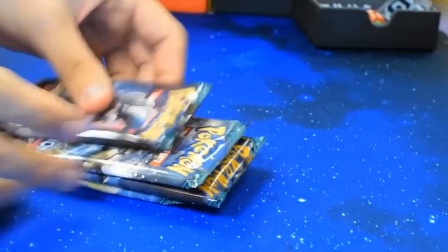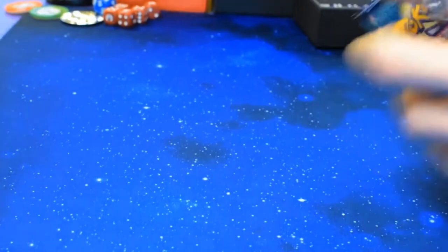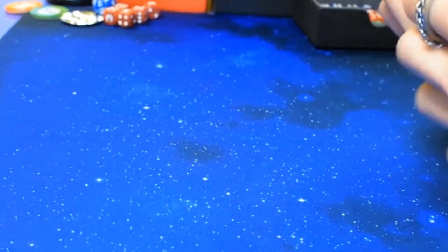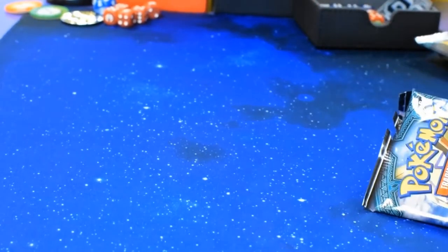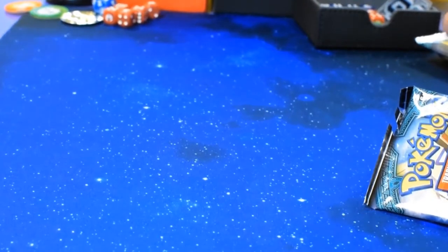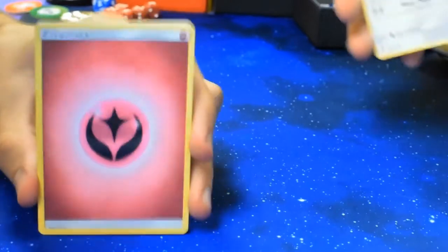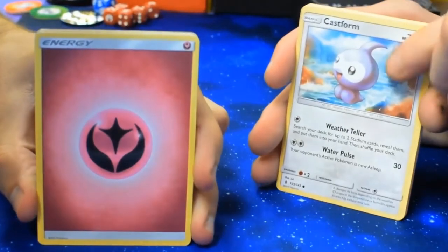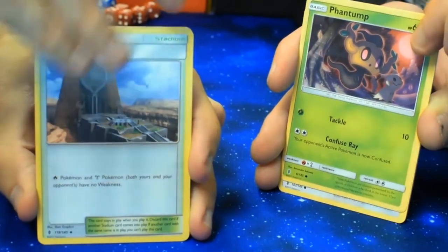We're going to pack battle — I'm just going to go straight into it. What's the card trick? Four and two. Alright, Lillie's — four and two. I'm starting with a Fairy Energy. I'm starting with a Castform. Phantom. Altar of the Sun.